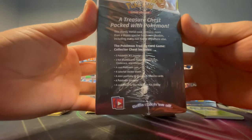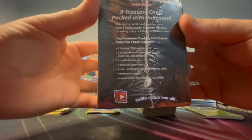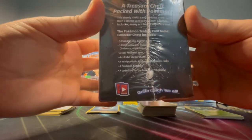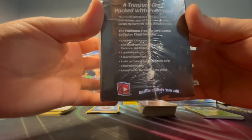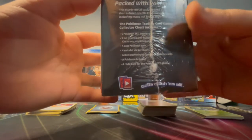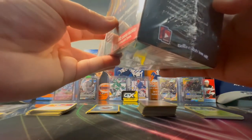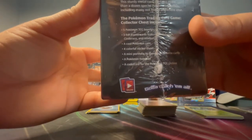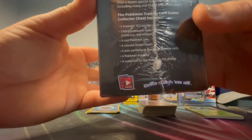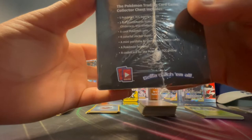It contains more than a dozen special Pokemon goodies, including many not found anywhere else. The Pokemon TCG Collector Chest includes five Pokemon TCG booster packs, three foil promo cards featuring Rillaboom, Cinderace, and Inteleon, a cool Pokemon coin, four color sticker sheets, a mini portfolio to store your favorite cards, a Pokemon notepad, and a code card for the online game. We're going to rip this open.